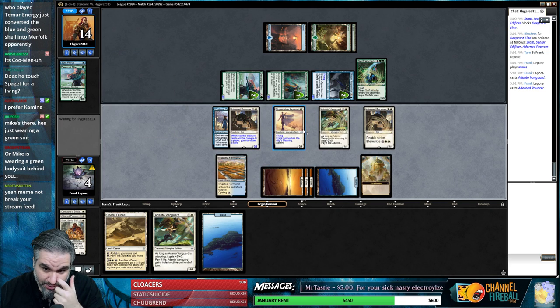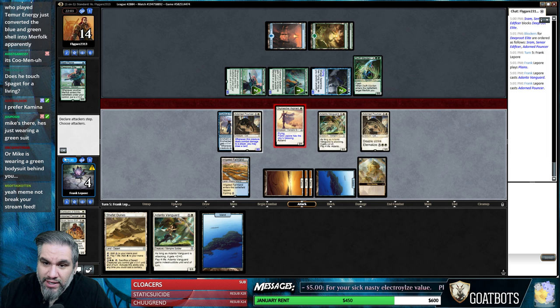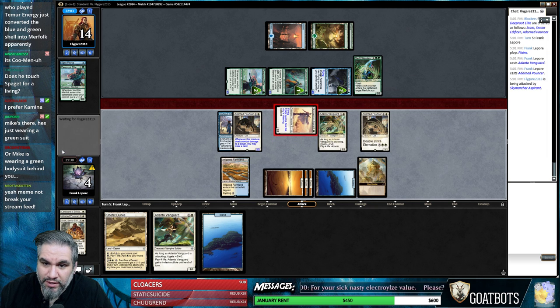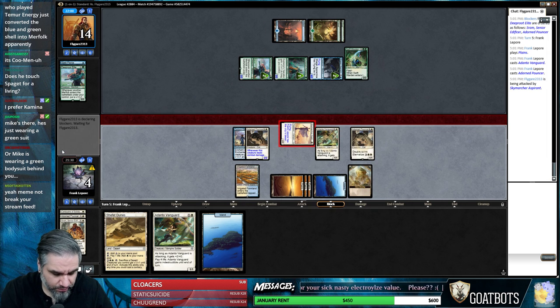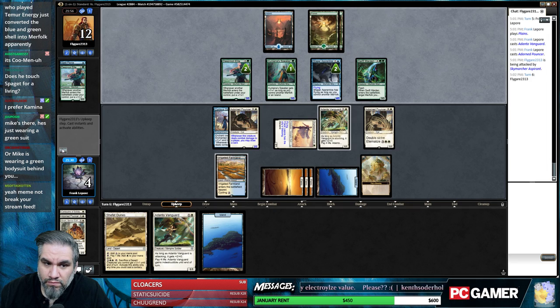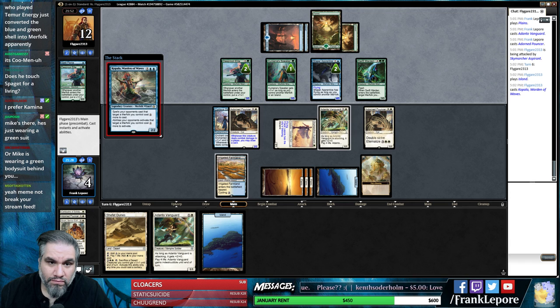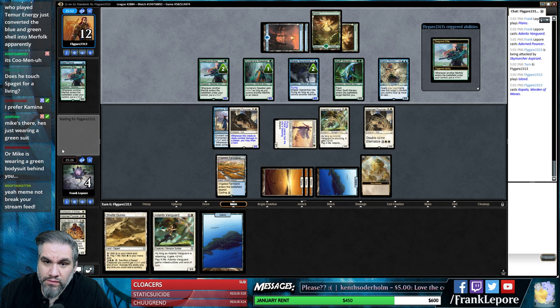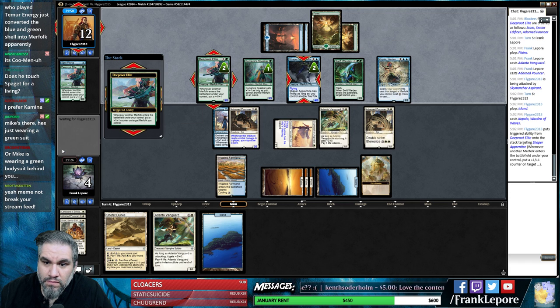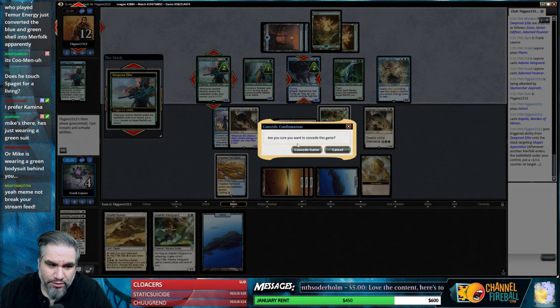I guess we just attack with this guy. I don't really feel like I'm trading here - this seems worse than just having the blocker. We're just dead in the air - we don't actually have a flying blocker. I'm actually terrible at this game.